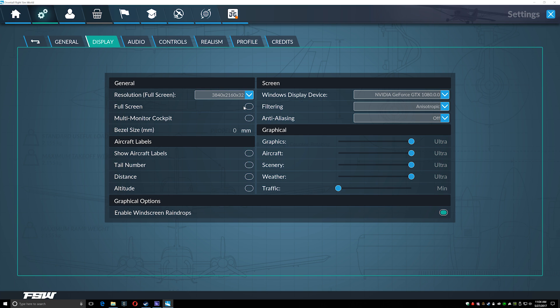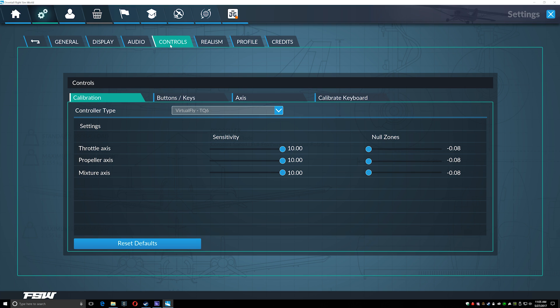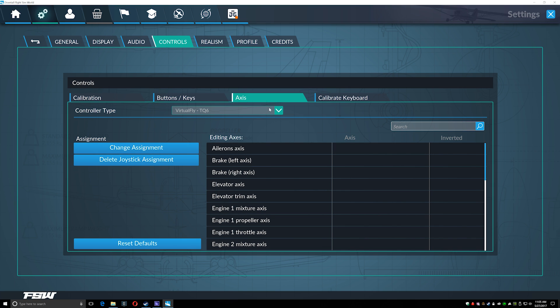I've turned anti-aliasing off and I'm recording at 4K. If you're running a 4K monitor, a little tip: you can typically turn anti-aliasing off in most video games and sims and get a performance boost that way. Audio is not much different from how it used to be. Controls is in some respects better and in some respects just as bad as it always was. There's a calibration screen which doesn't really calibrate anything — it lets you dial up the sensitivity of the various axes and assign axis bindings.